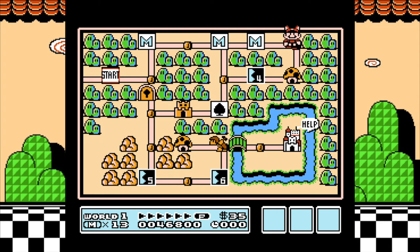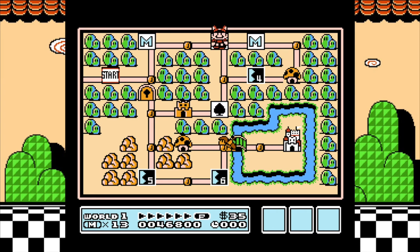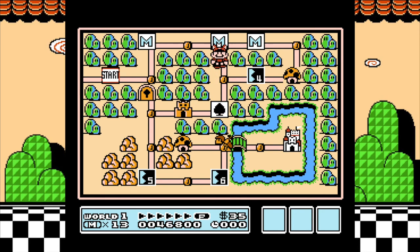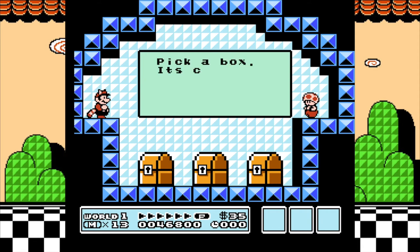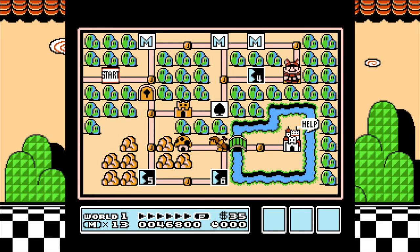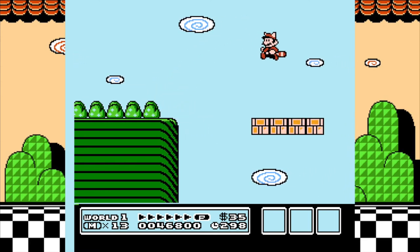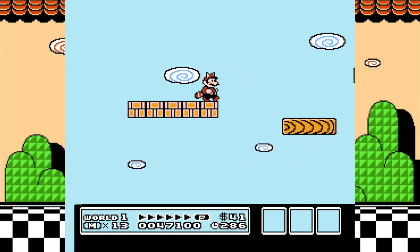We got three stars in a row! If you know the secret to getting the star it's pretty easy, otherwise it's more or less random. On the map, the cool thing is if I didn't want to do level four, I could just go right to the castle — which is awesome. There are some worlds later on, particularly world five, where levels get really tough. In a casual playthrough I'd normally skip them, but I'm not going to skip any levels here because I want to show everything the game has to offer.